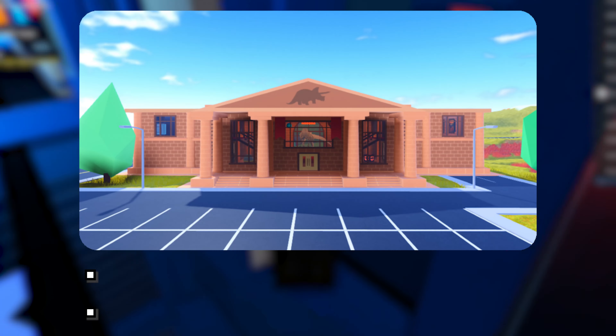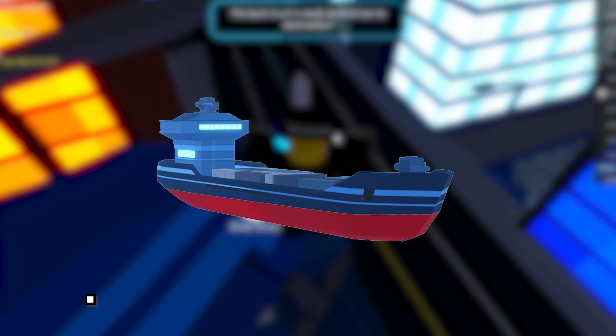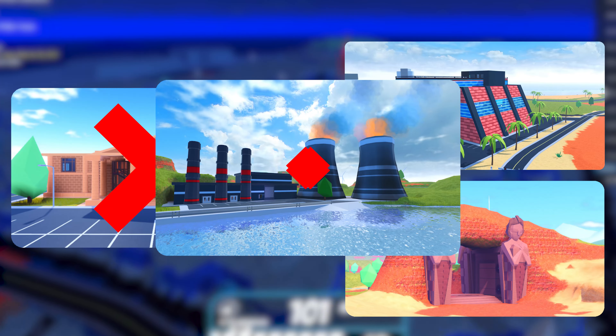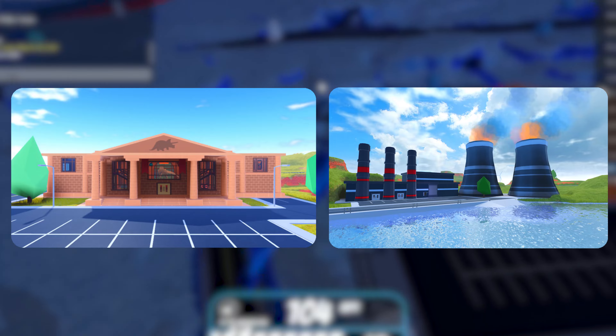Always rob the museum. It is a very easy robbery and doesn't take a lot of time. Whenever the cargo ship spawns, try to rob it since it is very easy money. When the museum is closed, you can also rob the casino and the tomb. Even if the power plant is open, I recommend robbing other locations and waiting for the museum, so that the museum and power plant can be robbed together.